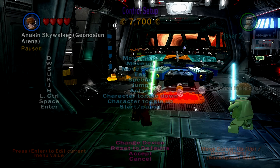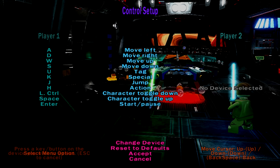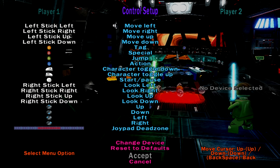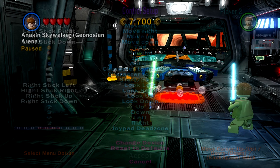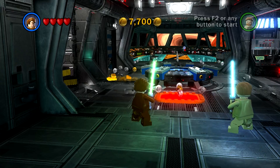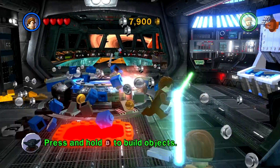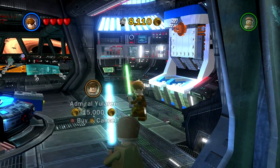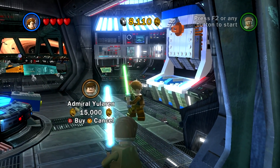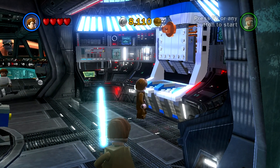Let's switch over to the controller again. I don't know why this game doesn't save settings, but it seems like I have to go in and switch to the controller each time. It looks like we are on our ship. This part kind of reminds me of Star Wars: The Republic, where your ship becomes your hub where you select which missions and planets you want to go to.